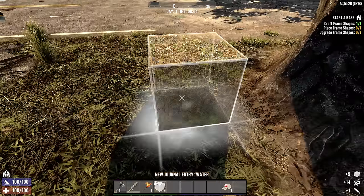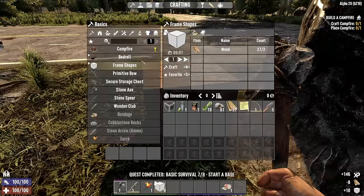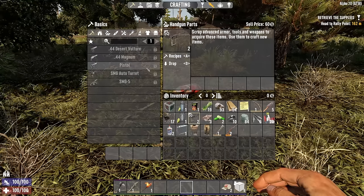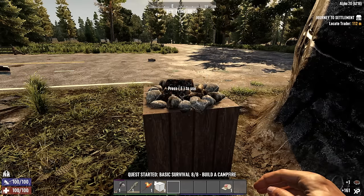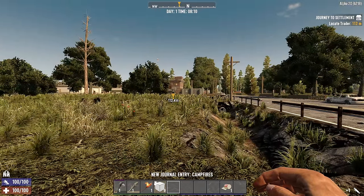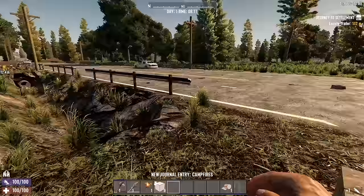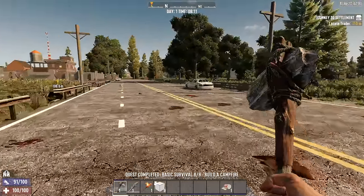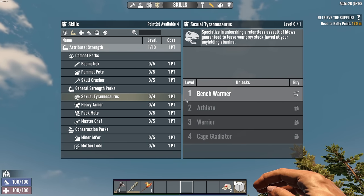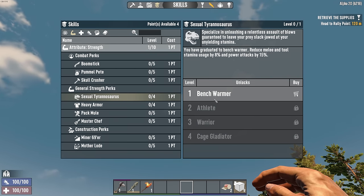Complete the beginner quests to familiarize yourself with the crafting system. You can always check an item to see which recipes require it if you're unsure of what to keep. Once complete, you'll be given four free skill points. While there aren't really any right or wrong choices, there are four perks I would urge you to consider very early on as a beginner.